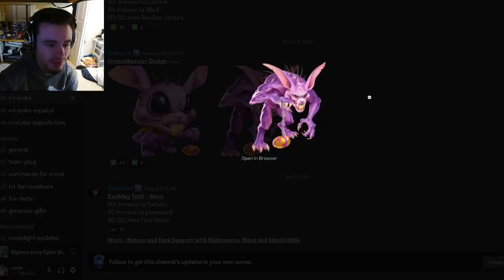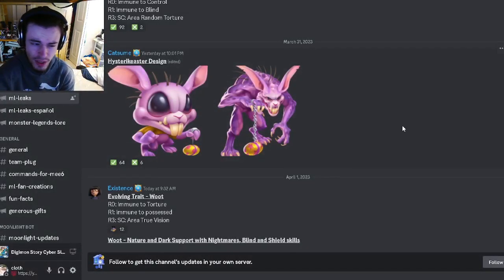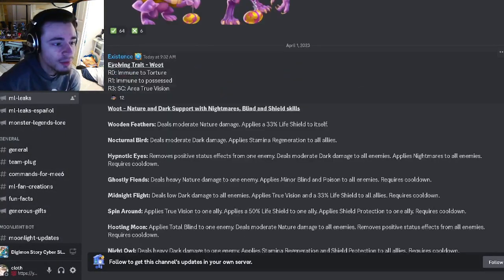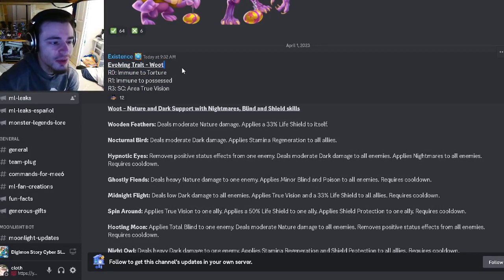The first one we have is Heister Keister's design, which is going to look like this. He looks kind of weird but I don't think it's really a bad design. Try to get him out of his event. Then we have Woot's evolving tray — he's going to have Immuno Torture, Immuno Possessed, and Area True Vision, which is kind of meh, not super good.